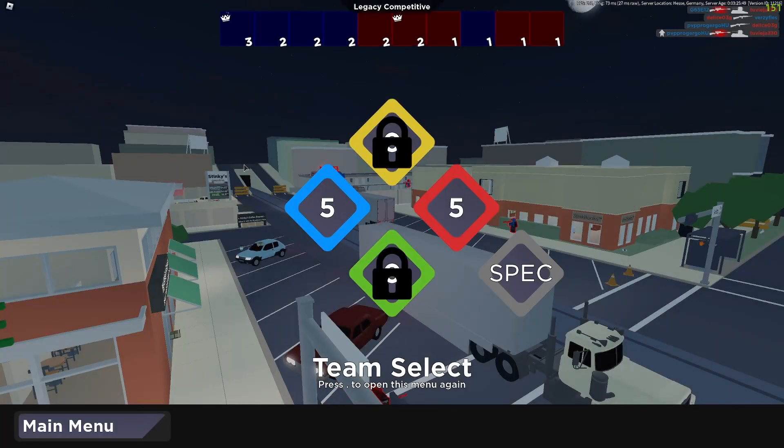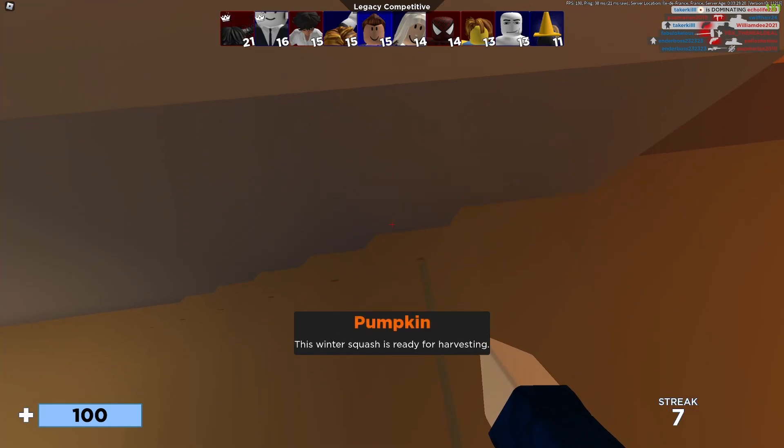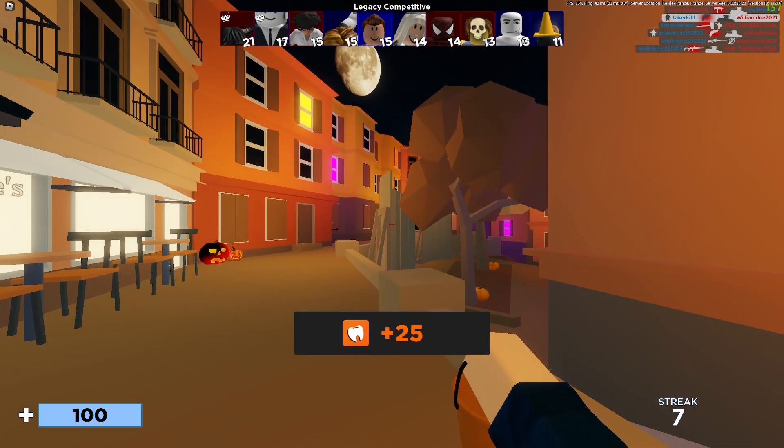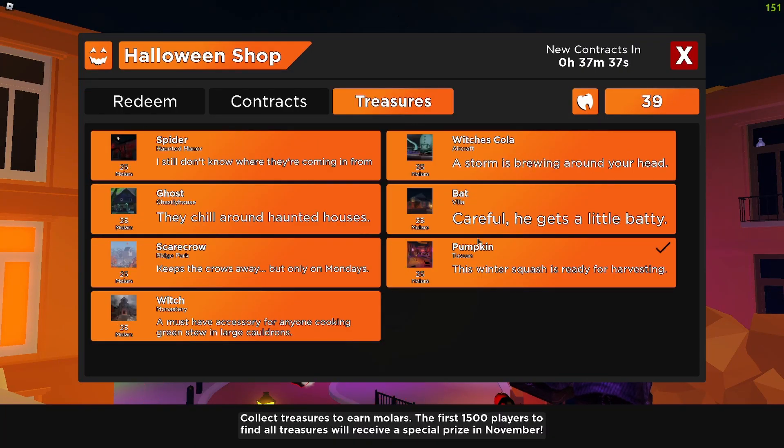So let me hop into a server and I'm going to show you exactly how you do this. So we're going to hop in here, as you guys can see. So as you can see, there's a floating pumpkin — you need to walk into it. No need to shoot or anything. You walk into it and there you go, that is the first one done. If we go back to the menu, as you guys can see, we've collected one of them.